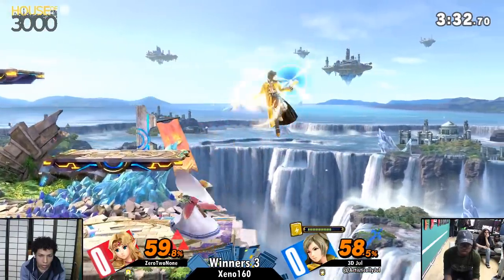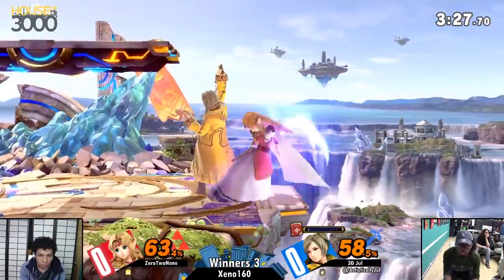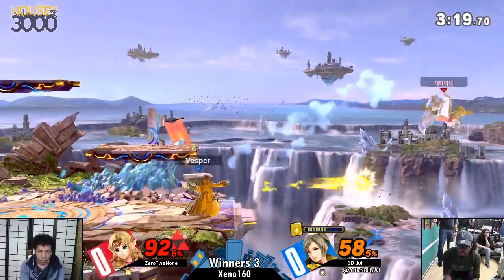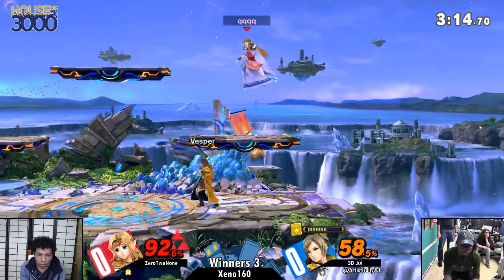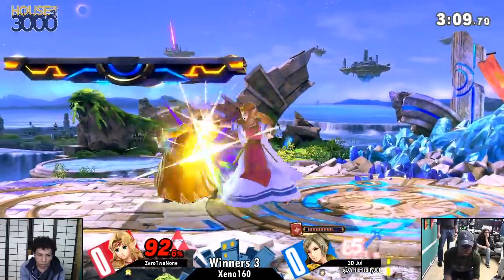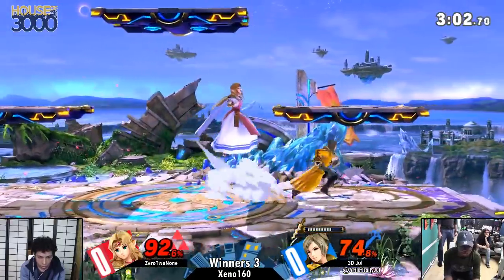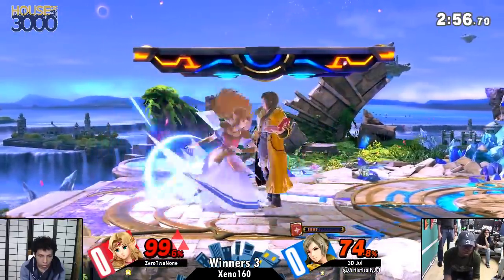Zelda going for the meteor smash, which is the official name of her down air. Great pressure there. No checkmate. Grabbing the book, throwing it through the Phantom. Charging some arcs on there. The fear that Jewel's putting into Zelda right now. Missed the Arc Fire there — let's see what he can do to punish. There's the Phantom on deck, gets out of it. The B-reverse spacing just not right. Nice use of the Thunder to cancel the summoning of the stand.